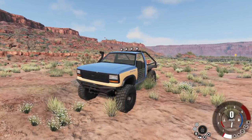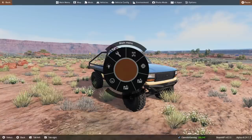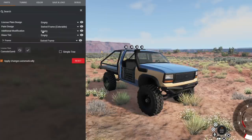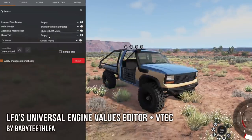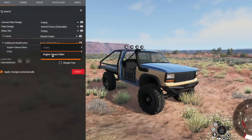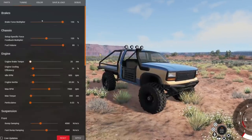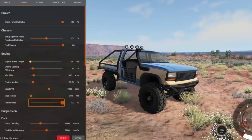So the hopper definitely has an engine advantage here. Let's pull something out - we'll go to vehicle configuration, then additional modification. And here it is: LFA's JB mods. When we enable this, we get an engine tuner and an option for VTEC. The engine tuner goes in here - it's an engine values editor. We can go into the tuning and look, we have extra options now, including an option to roll coal.